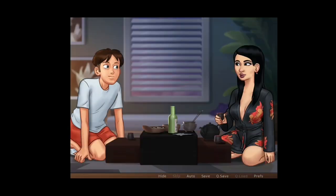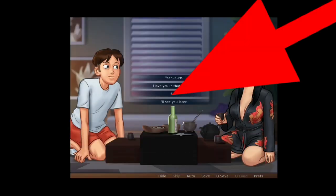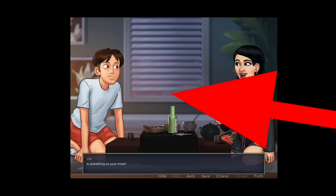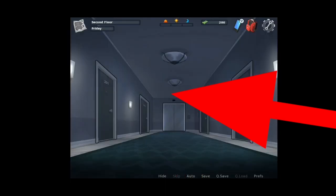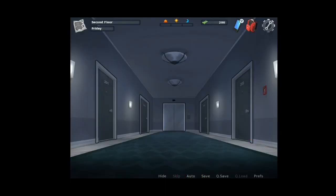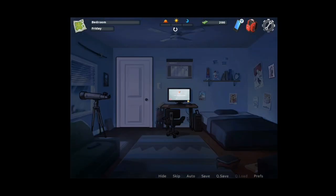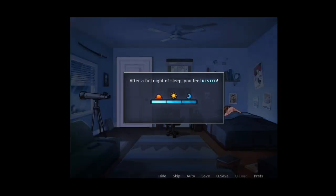Have some green tea and talk with Liu. Click the third option and have fun with Liu. The scene will end and you leave the house, go back home, and sleep. The next day you'll unlock the new Melonia scene.